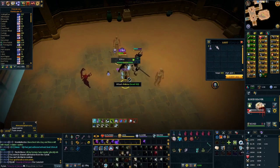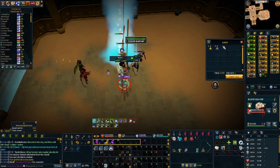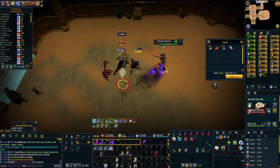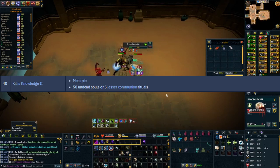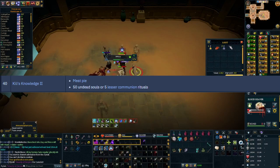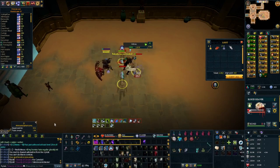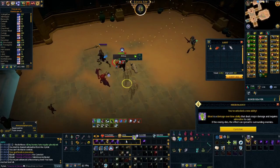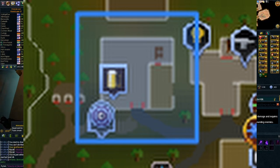The next few levels are really straightforward. From level 30 to 40, you're going to kill things, and then at level 40 you're going to do Killie's tasks again and upgrade your weapons to tier 40. The tier 40 tasks are to kill 50 undead souls or to perform some lesser rituals. I would personally do the rituals so you get more experience and learn how they work, as well as the upkeep. You're also going to need a meat pie, which you can buy from the Seers Village pub.